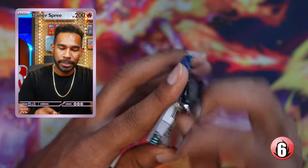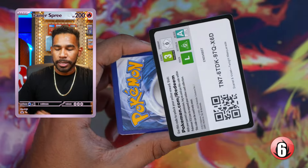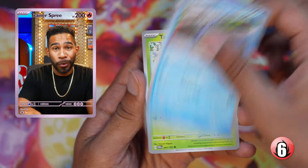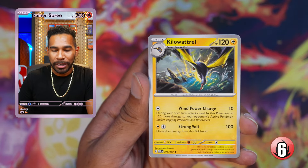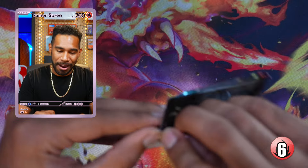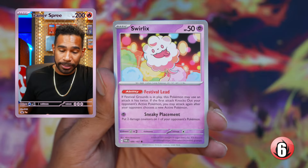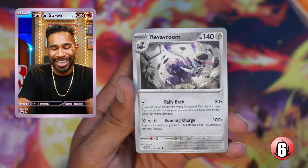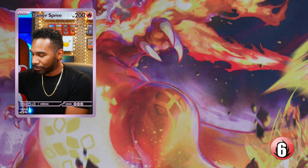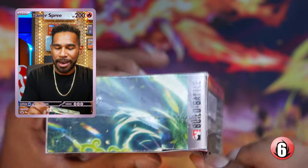Dipplin, Lana, Zard, Bellibolt, Sandaconda — and another Wellspring, that's fine. First hit for box three. I went to the pre-release and my building battle legit had one ex — just one, a Slugma ex. Pack four: Parent, Heatran — and a Walking Wake. Box three only gave us one hit. Let's move on to box number four.